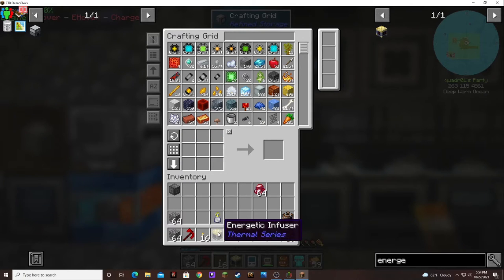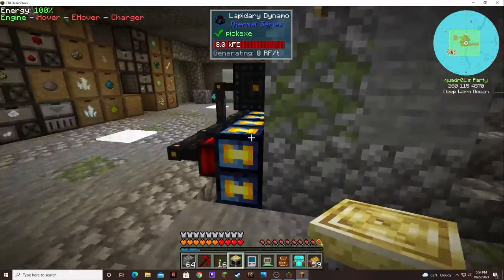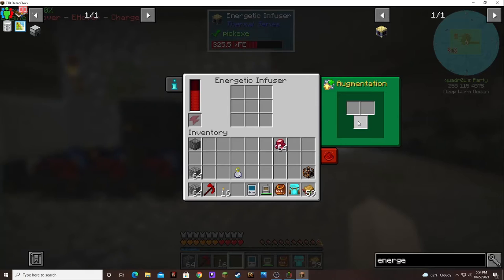What you can do with the energetic infuser is put it somewhere to charge it, and you can put augments in here too.